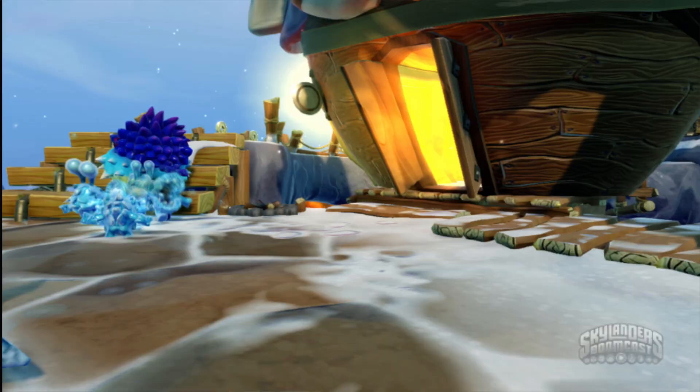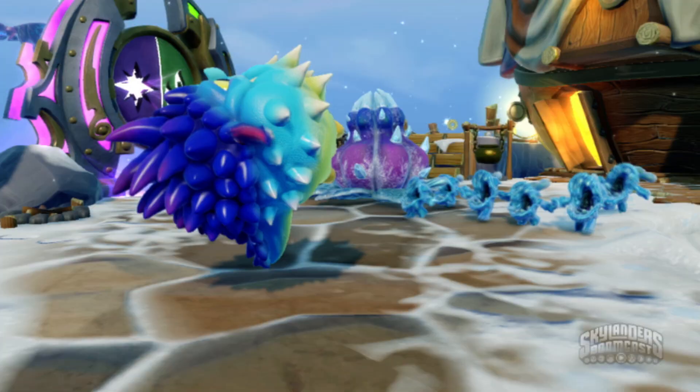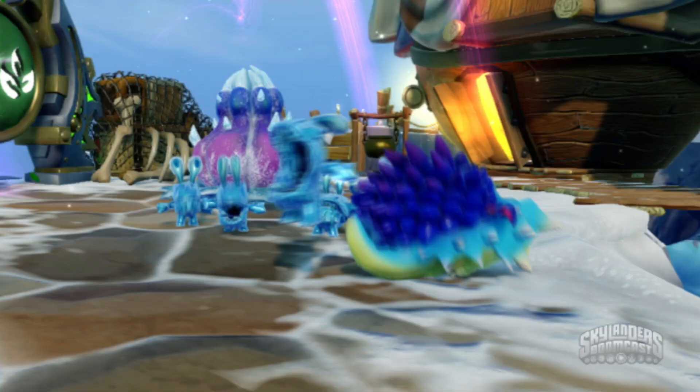It's the Boom of the Week with Popthorn. If you've got tons of chompies all up in your business, use Popthorn's Soul Gem and slam down with the Arrow Trampoline Attack. Boom! Bye-bye, chompies.